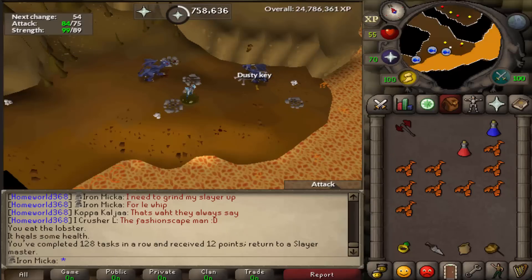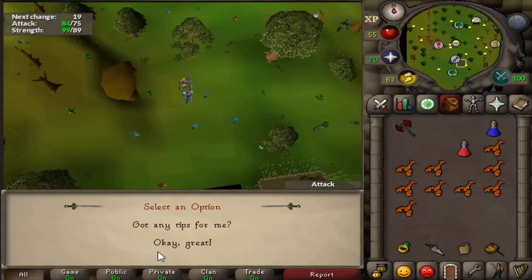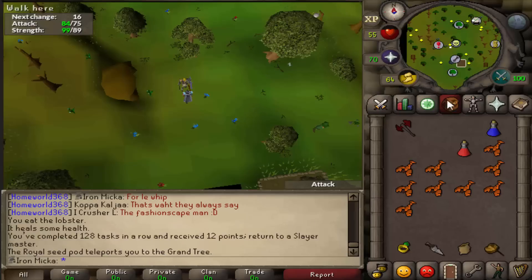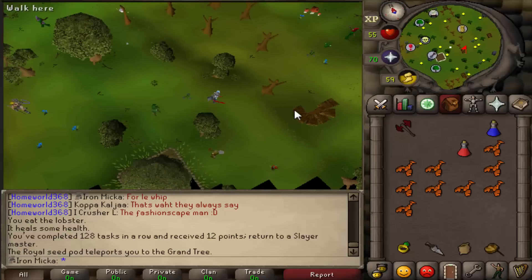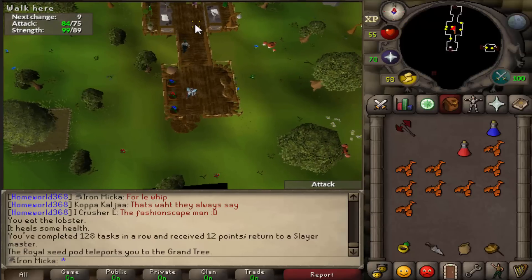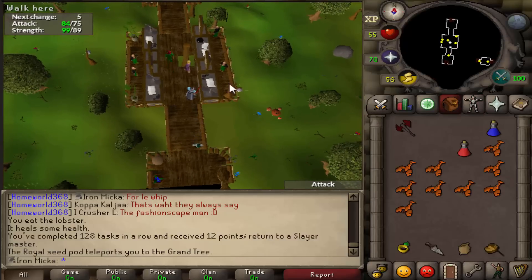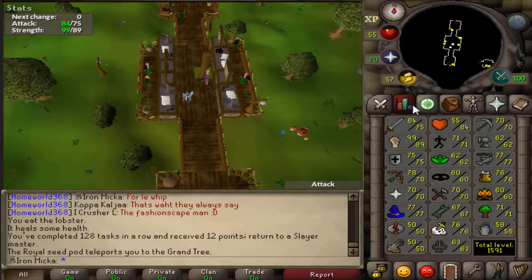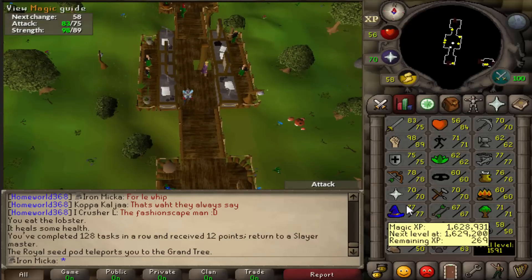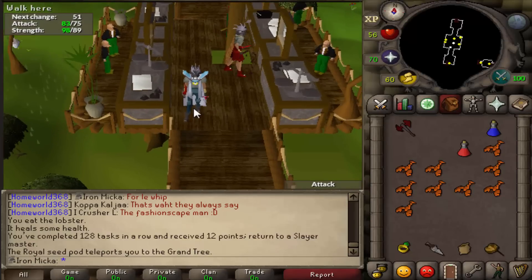Let's see what we get — Iron Dragons. This time around, I'm not going to cancel them, I'm actually simply going to mage them. I kind of don't really have many points to skip tasks at the moment, and you know, just the chance of maybe getting Dragon Plate Legs or a Visage. I do have Chaos Gauntlets on me, and I will be getting a Magic level in a few casts — so that's pretty nice. Let's do those Iron Dragon tasks.